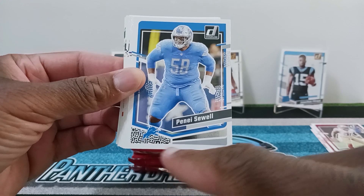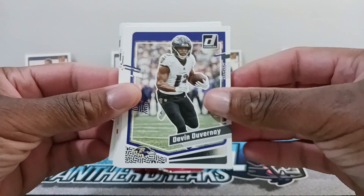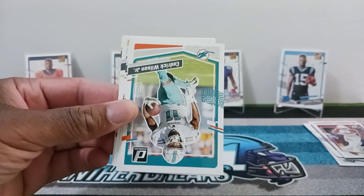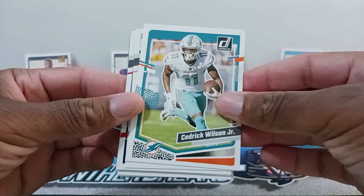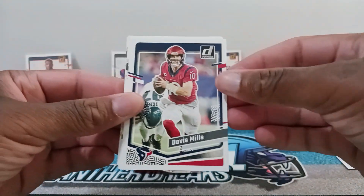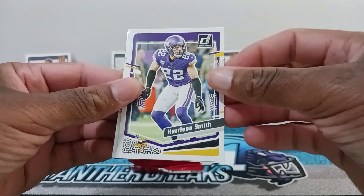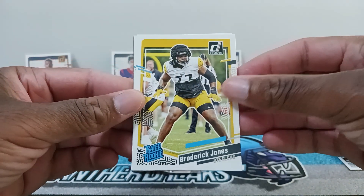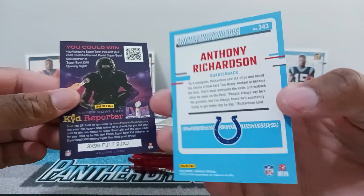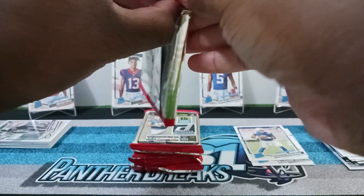Malik Willis, same base card, nice. This year loving the design — got a nice fingerprint or tire tracks look. Definitely a good look this year, way better than last year's which looked like Mario Brothers or Tetris with the squares. Alright, Tony Pollard, Davis Mills, Joe Burrow, Sky Moore, Harrison Smith. Our rookie should be Broderick Jones for the Steelers. And then we got Anthony Richardson base — nice one — and Kit Reporter if anybody's interested.